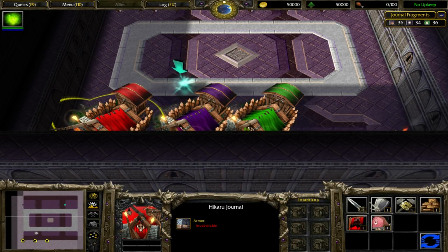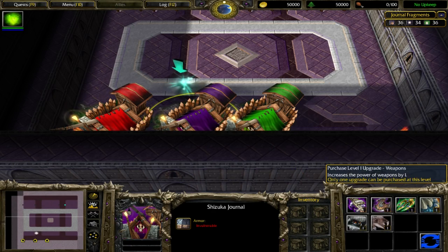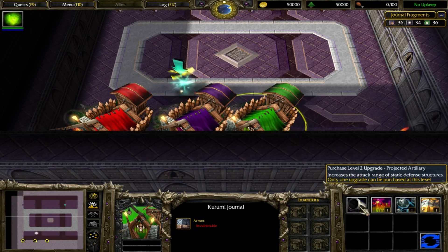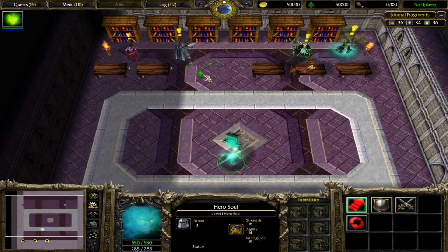These are the upgrades I can pick — there are two for every tier. Weapon, gold gathering, and extra supplies. Damage, attack speed, and I think I'm gonna maybe try Zergolings this time. Damage, attack range, and health. There we go.